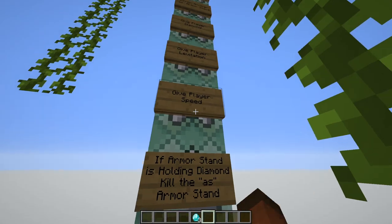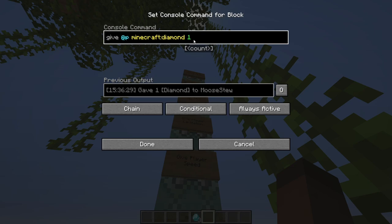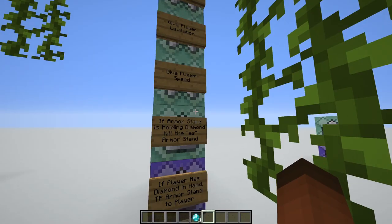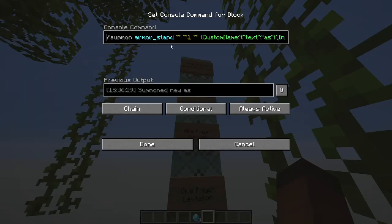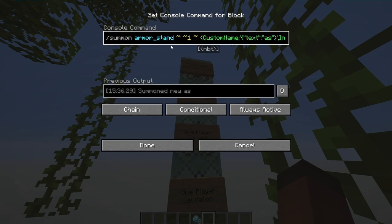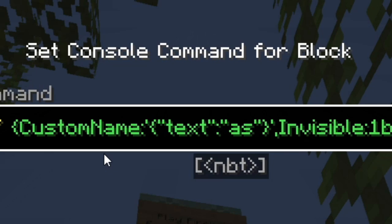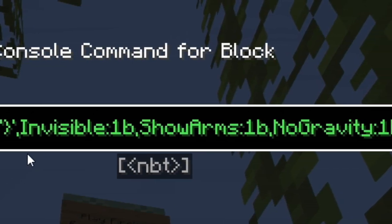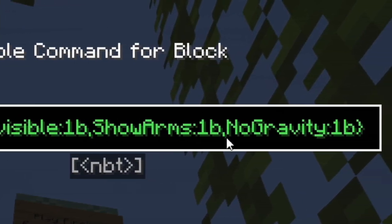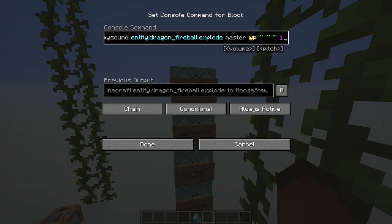After that, if successfully executed, we give the player speed, we give the player levitation, and at the same time we also give them a diamond back - because the armor stand used it up when we killed it. We then summon another armor stand named as, summoned directly at the command block since it'll be teleported to the player anyway. It has a custom name, is invisible, has arms so we can add an item to it, and has no gravity. Those are all important NBT tags, so make sure you have those if you recreate this.